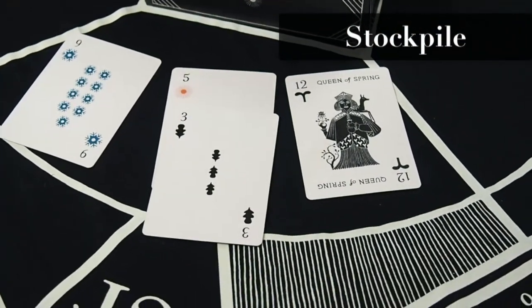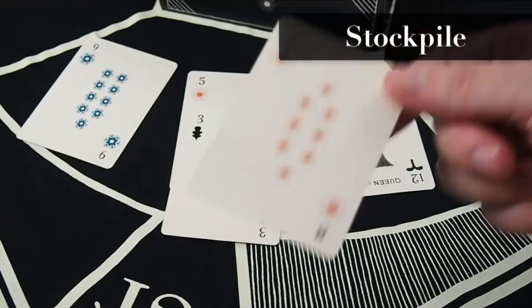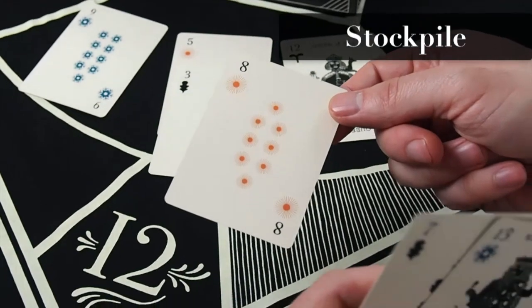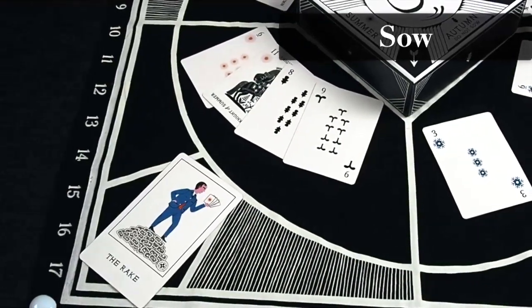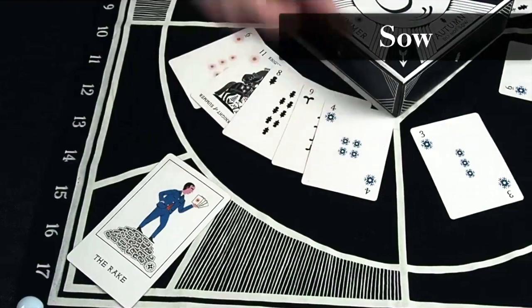There is one important restriction on stockpiling. You can only create a stockpile if you have a card in your hand that can harvest that stockpile. If you create an 8, that's an announcement to the other players that you have an 8 in your hand. If you don't harvest or stockpile, you have to sow. When you sow, you discard a card from your hand into a field.